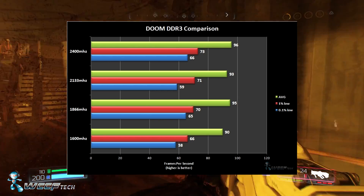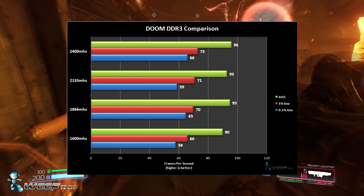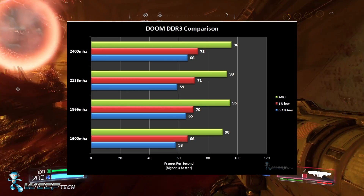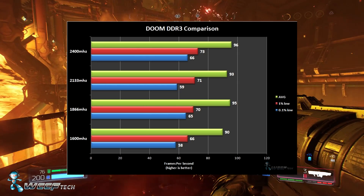Bumping up to 1866MHz, we got a fair gain — it went up to 95 FPS with much better 1% and 0.1% lows. Interestingly, 2133MHz didn't yield much over 1600MHz, which we've seen fairly frequently in the past with 2133, though it may require more digging to understand why.